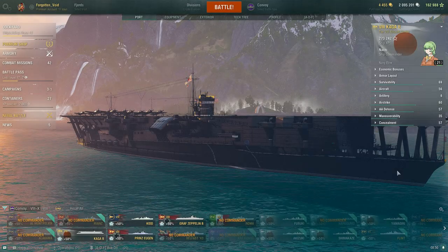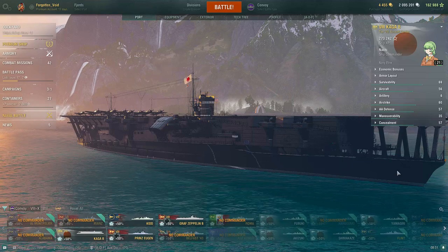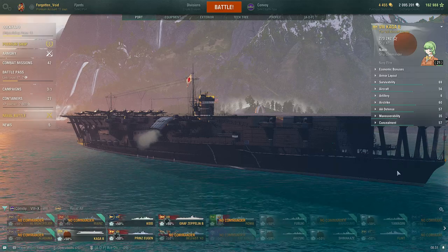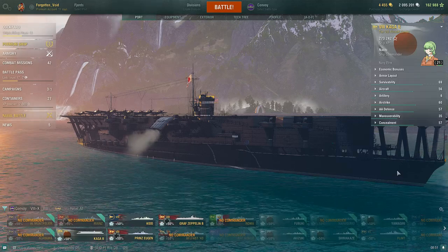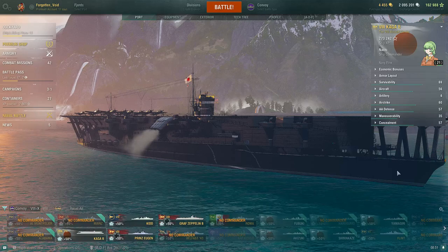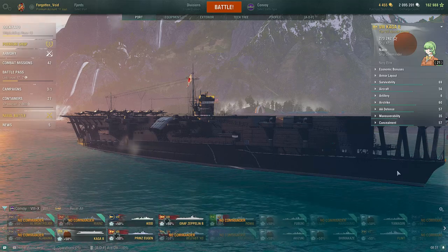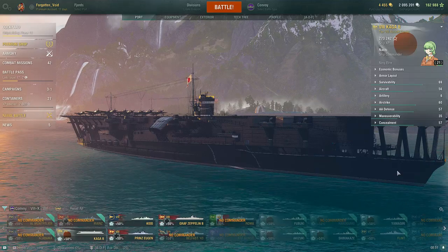Hello and welcome back to Operations with Void, this is your host Forgotten Void. Today we will be riding Narai in an aircraft carrier. Narai is absolutely not a good place for an aircraft carrier that is not named Graf Zeppelin, because Graf Zeppelin is actually really good in there with its secondaries. Anything else is pretty bad. I did have the opportunity to try out Hornet in there and Hornet's pretty bad. Hornet and the Russian carriers play the same, so that's one play style. And then Kaga plays the same as all the other carriers, so that is why I'm going to be showcasing Kaga.